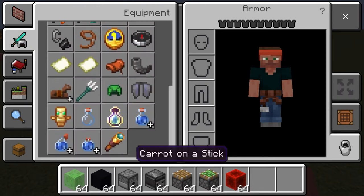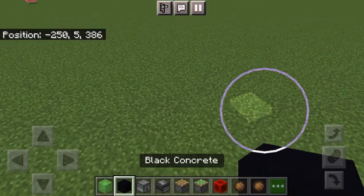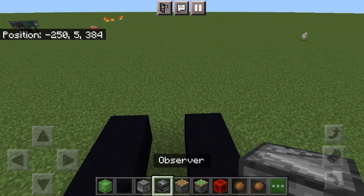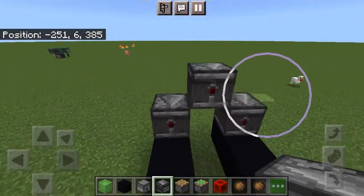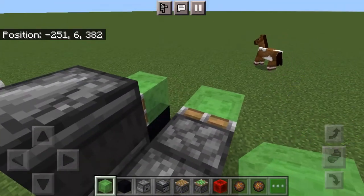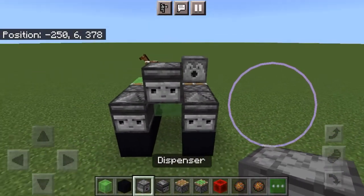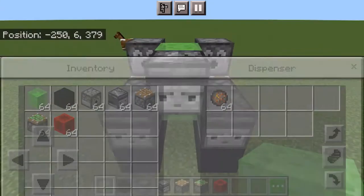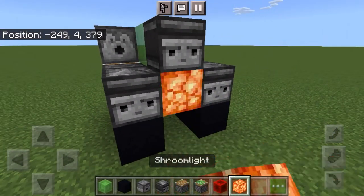You'll also need two fire charges because we're gonna add two dispensers. Put the treads here — this is important. If the observers are facing this way then the tank is gonna go this way, so keep that in mind if you get stuck. You can also use glowstone or a shroom light, but I prefer a shroom light because they're brighter at night.